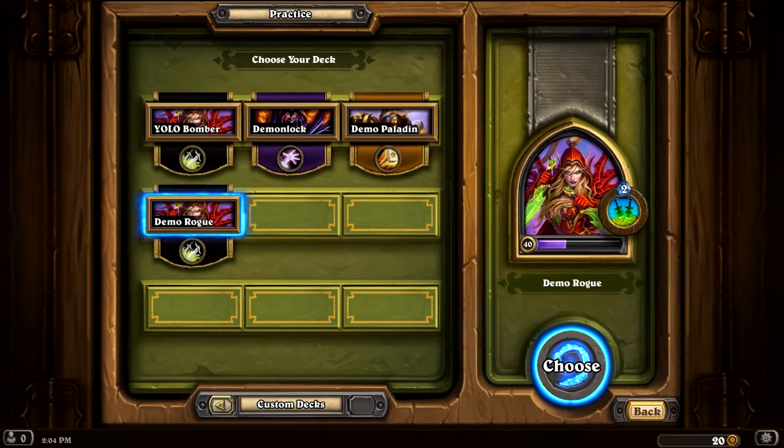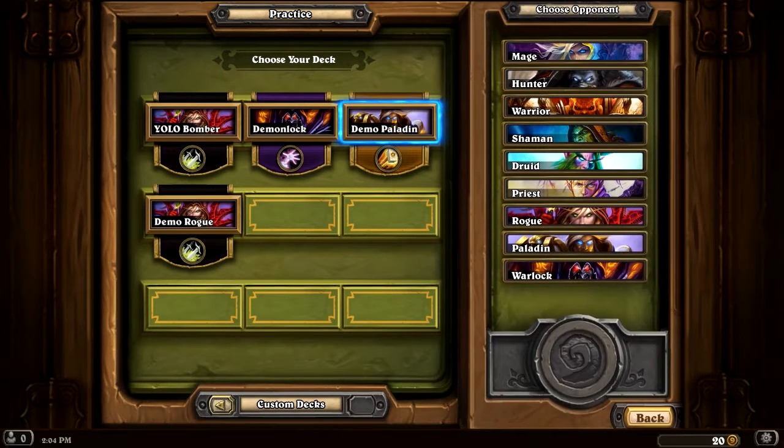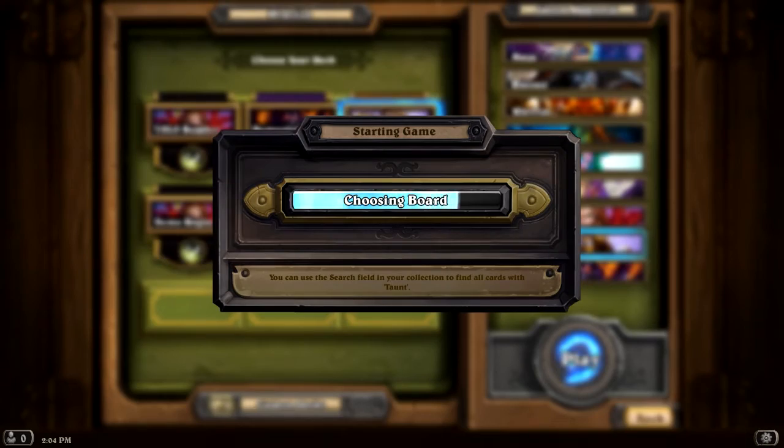So that's Rogue in a nutshell - it's a crafty kind of class, it's a lot of fun to play. Next we're going to do Paladin, who's kind of the opposite of Rogue in a lot of ways. It's very straightforward about things. Paladin is all about getting lots of minions and using spells to make them really strong.